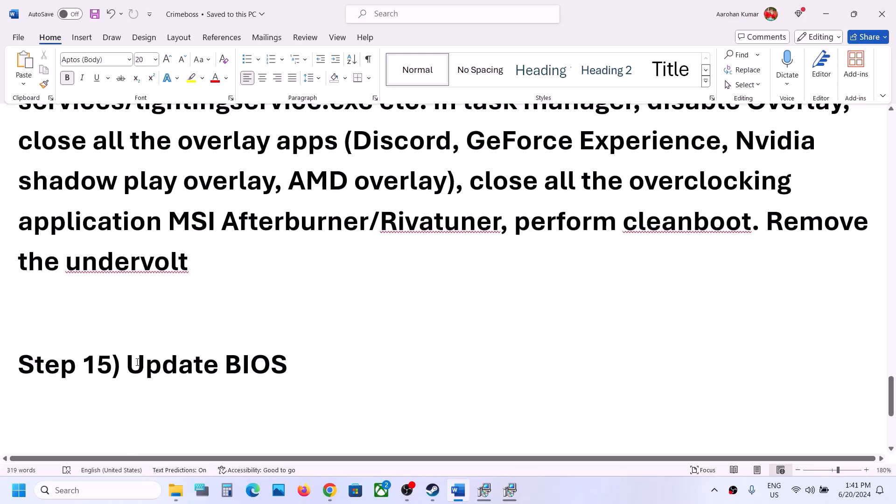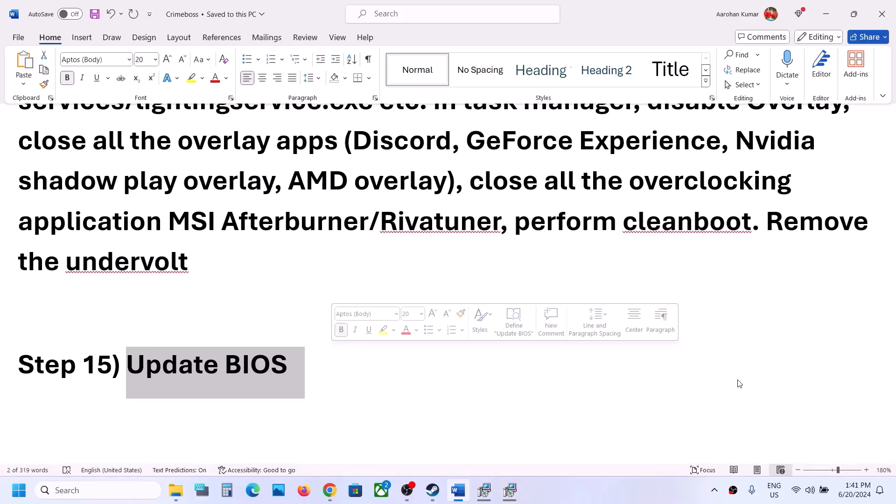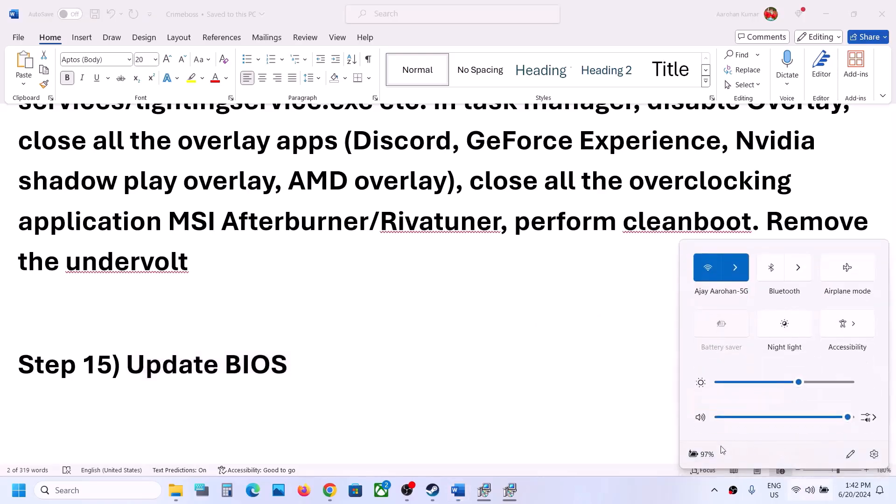The next step is to update your system BIOS. Go to your system manufacturer's website — Dell, Lenovo, etc. — select your model number and update the BIOS. For laptops, make sure the battery is above 10% and the AC adapter is connected during the BIOS update. Do not unplug the power cable during the update. After the BIOS update, log in and launch the game.